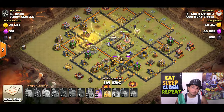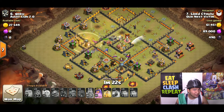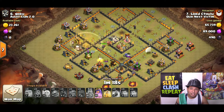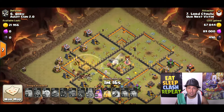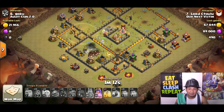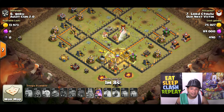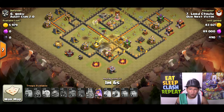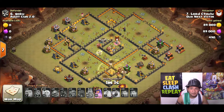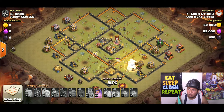He's running only two rage spells and three heal spells. In my opinion, when you're running three heals and only around ten hogs, it's going to be really close — because if your hogs run into spring traps, it's hard to keep them alive when you still have a lot of defenses to take down. I feel like an extra rage instead of a heal is better, but having three heals here did work out for him.